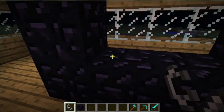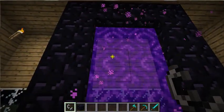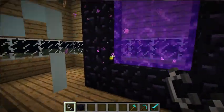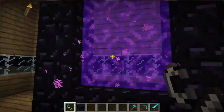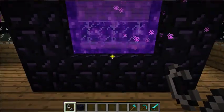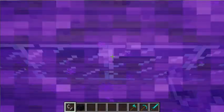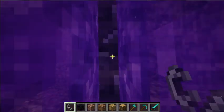Now you lay it right here — the portal. You do need, I think, 14 obsidian and a flint and steel. You stand in it and it takes you to the nether.